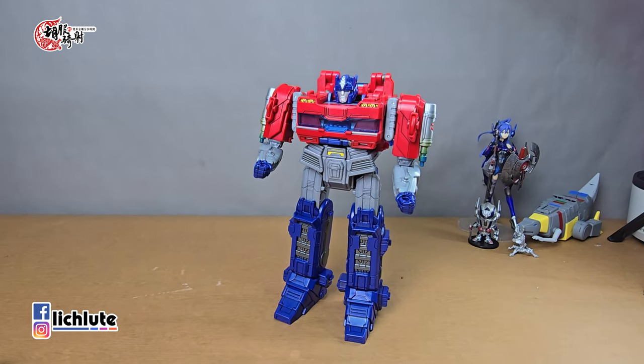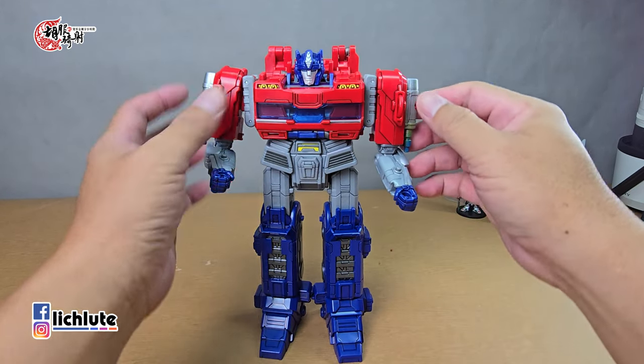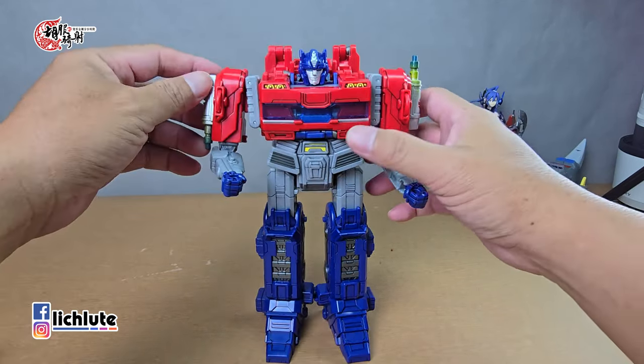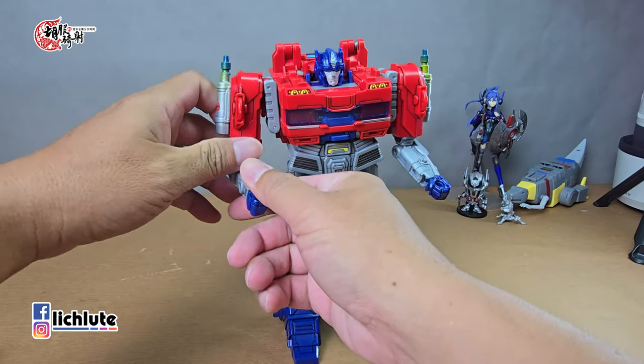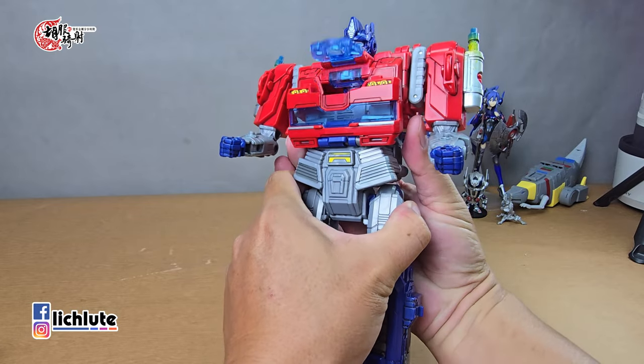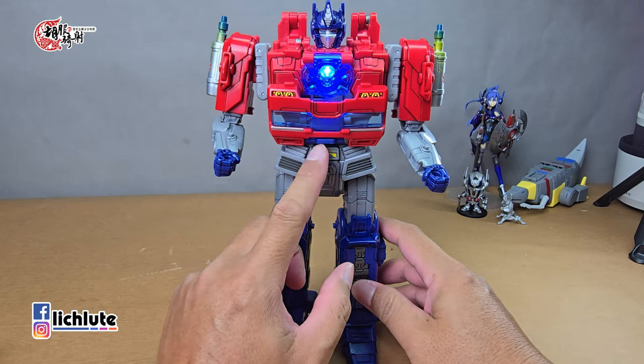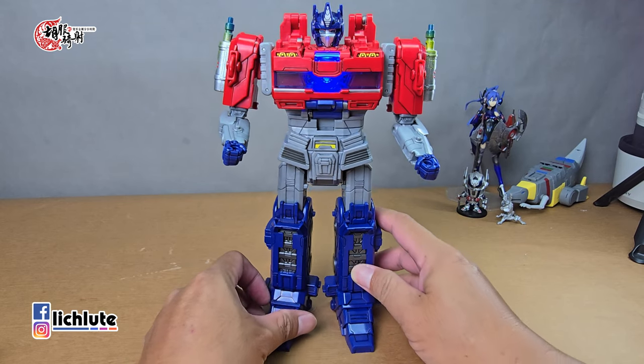接着继续把它变形成Optimus Prime。我们只需要把烟囱先往上转上去，然后从这个地方揪住往上推，你会发现头部被提起来后这样推一下就自动弹上去了。